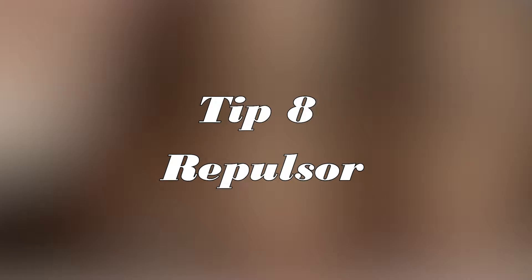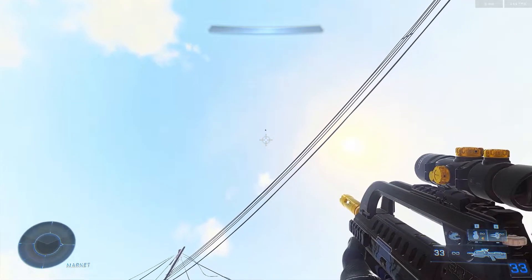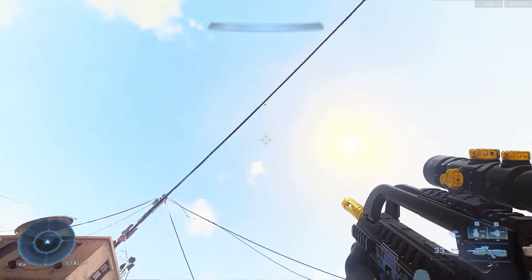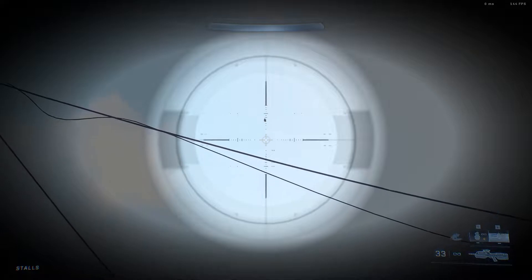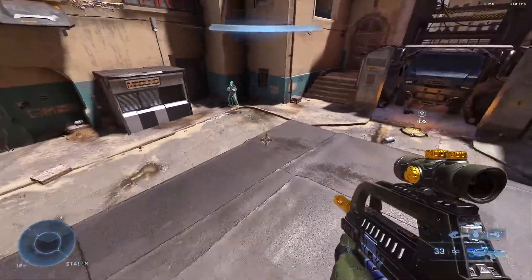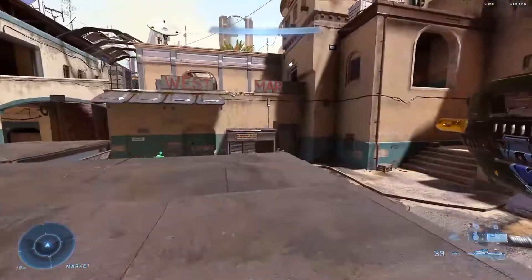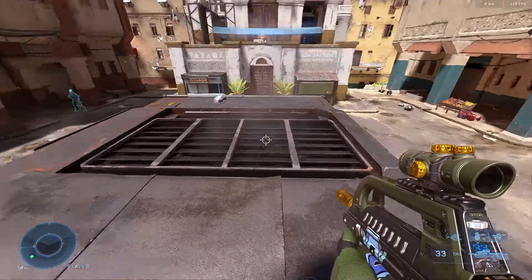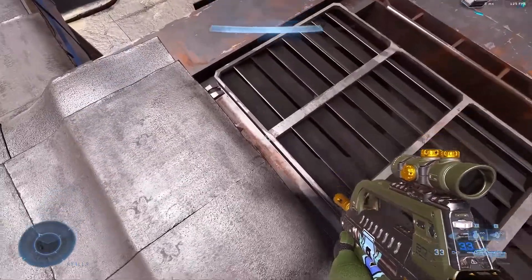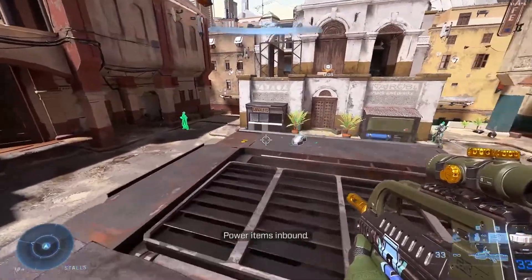Tip number eight: the repulsor. The repulsor repels grenades and rockets away from you. By using the repulsor, you can also repel your own grenades and make them detonate almost immediately. The grenade timer doesn't start until it contacts a surface. So take advantage of this by looking down, throwing your grenade, and then repulsing it. The grenade will travel a short distance away from you and explode. This is great for choke points and doesn't give your opponent any time to react to it.